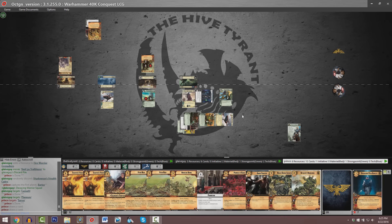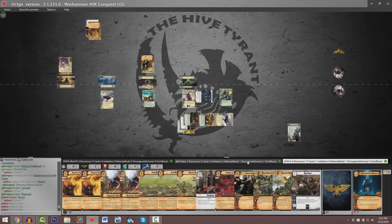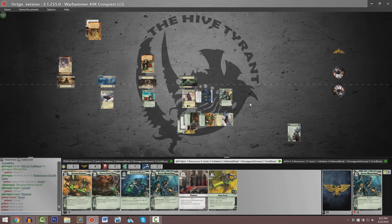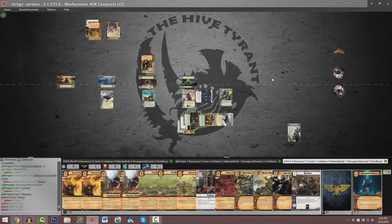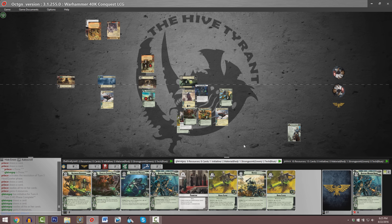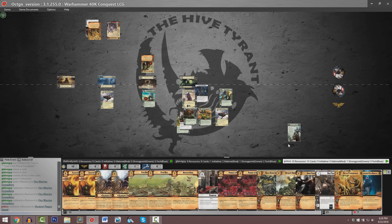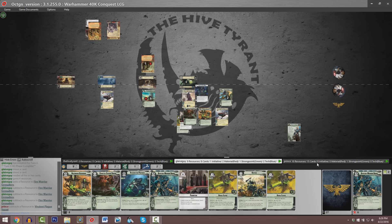Parker is going to have to save a lot of resources for those Fetid Hazes and hope he can get units played out to that planet. Taurus activates for Parker — he's going to draw three cards in total. He's currently sitting on 13 cards and six resources relative to Guy's five resources and six cards, but Guy is definitely set up a little bit better than our Chaos player. This appears to be our potentially final round — the HQ phase is going to be four resources and two cards for each of our players.